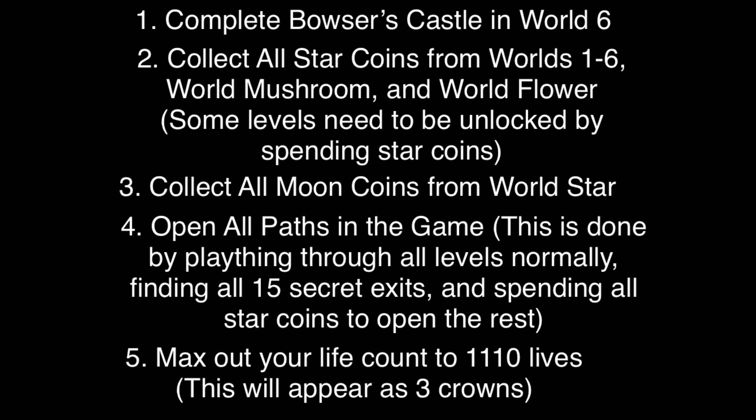The fourth thing you'll have to do is open up all of the paths in the game. This is done by playing through all levels normally, finding all 15 secret exits, and spending star coins to unlock any other paths. The last thing is to max out your life count to 1110 lives, which will appear as three crowns on your save file.